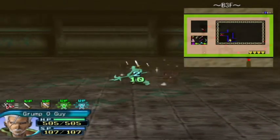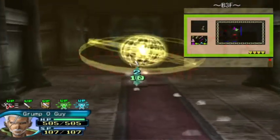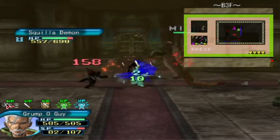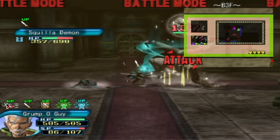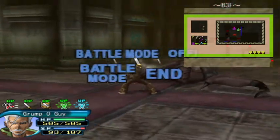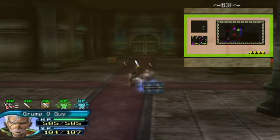Pick an ice blow out of that chest and a Raccoon Ear Cap out of the other. Moving to the next one, we have a portal with a Squilla Demon and a Nomadic Bones. Combo off to turn it into a one-on-one fight with the Squilla Demon, which we end in a little bit.